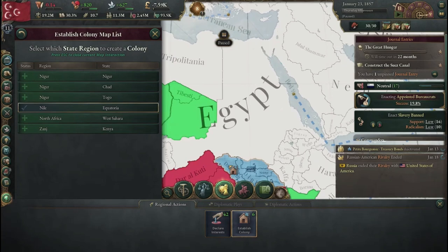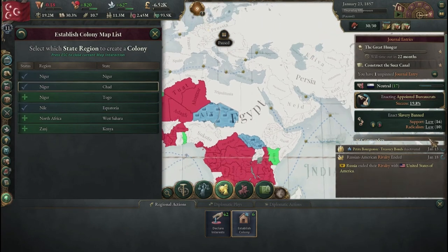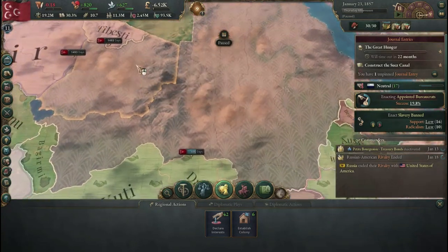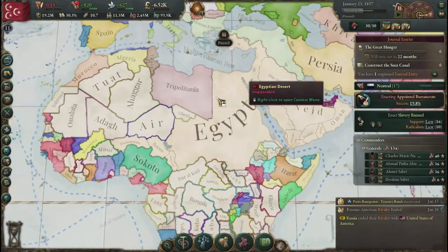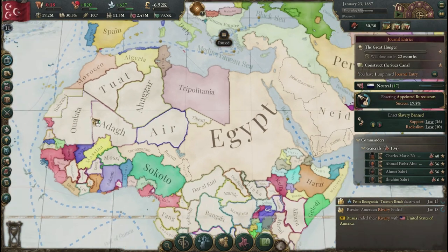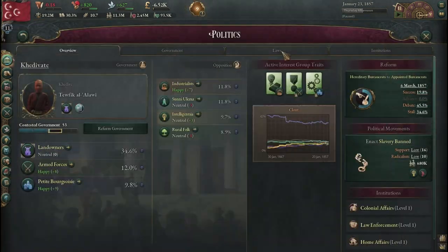We are doing a little bit of colonization. I'm going to add colonies here and here. Not looking to go too far out, but colonizing these locations makes sense for us. They are connected to us, they are part of Inner Africa, and the European powers won't have access to them.